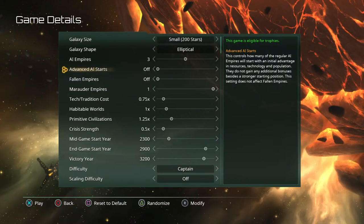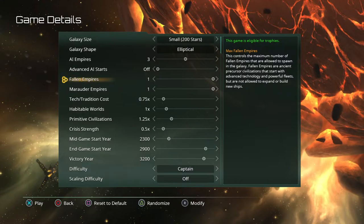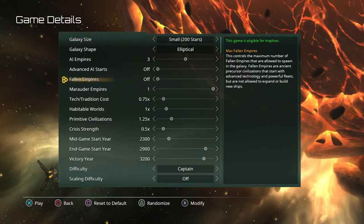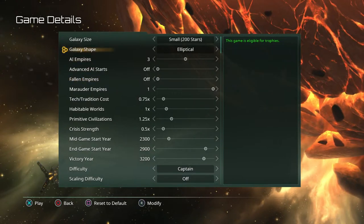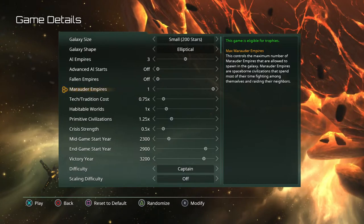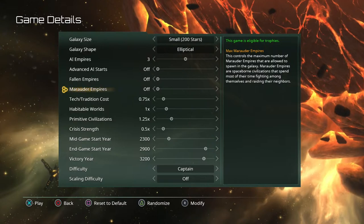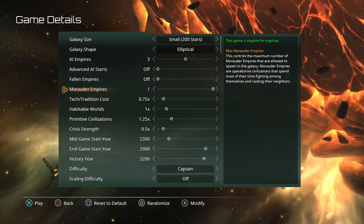Advanced AI starts I would leave off for your first game, as well as fallen empires — you can turn on one fallen empire with a small galaxy but it'll make the game take much longer to win. Marauder empires are something new; they're empires that aid you in raiding or other activities. For starting out I would turn most of these things off until you get a feel for the game, though Marauder empires are definitely fun.